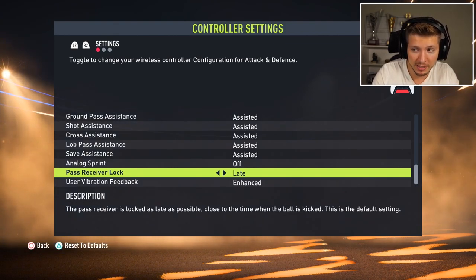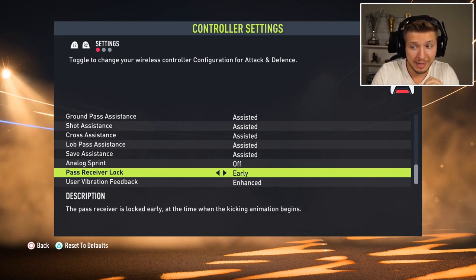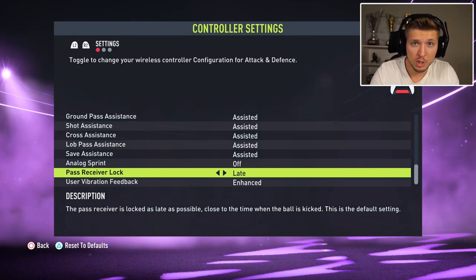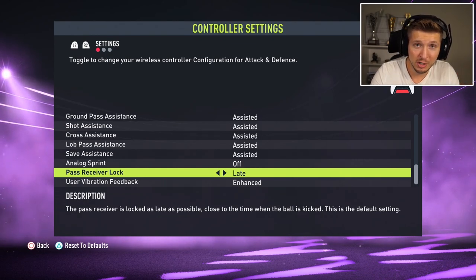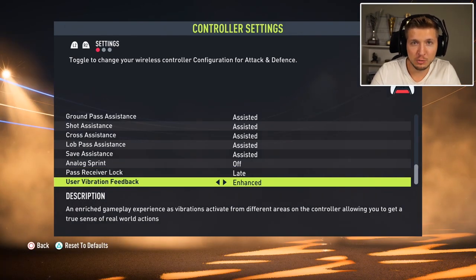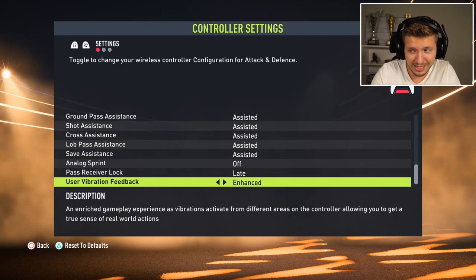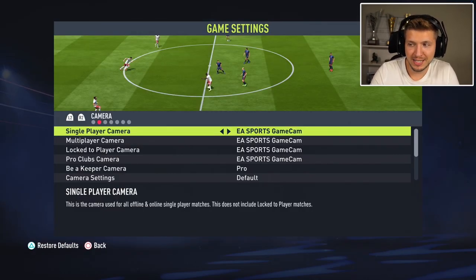Pass Receiver Lock is best on late if you're playing under 50 ping. If you're on very high ping, early is better — it locks the pass receiver on early, reducing misplaced passes. On lower ping, late is better as it gives you the option to divert the pass at the last moment, which can help if a defender is about to cut off the passing lane. Vibration Feedback defaults to enhanced, which is not the best option — have it off for the most stability on the sticks.